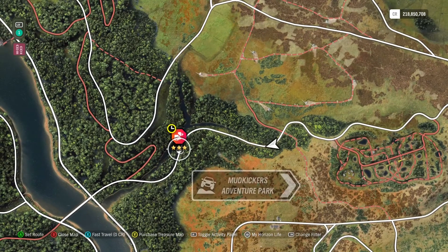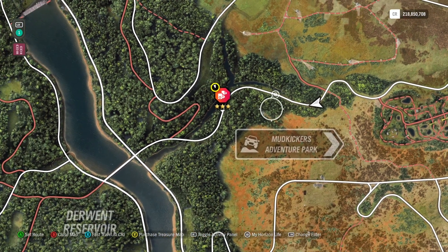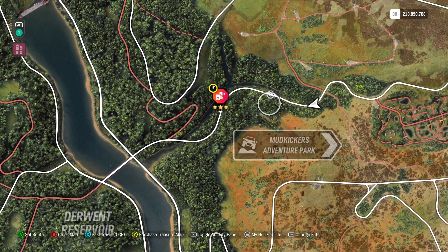This is one of those speed zones where it's really good just to start from the east side over here where you're going downhill. As I mentioned many times in other videos, going downhill is just a little bit easier in speed zones because you can regain that speed once you brake around corners and bends and whatnot.